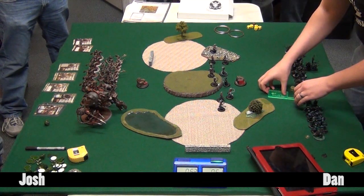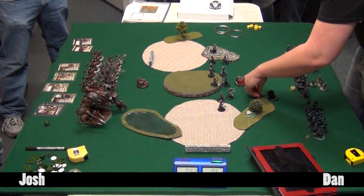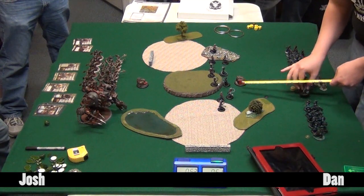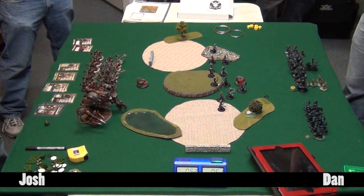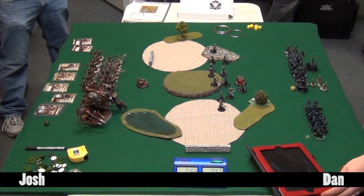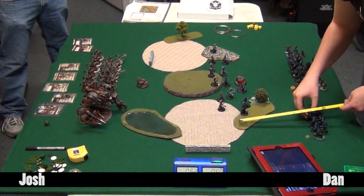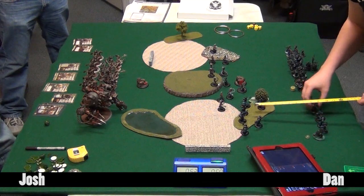On Josh's side it's Damiano's Tier 3 force: a min unit of Steelhead Halberds, a max unit of Steelhead Halberdiers, a max unit of rifles, two min units of cavalry (a tier bonus allowing two units), Stannis, a Vanguard, and the Galleon. For whatever reason fate won't let Josh retire this list - he's tried to find a replacement but can't make it work.